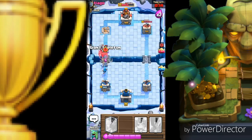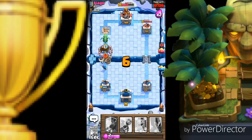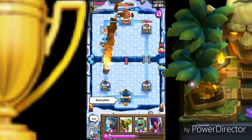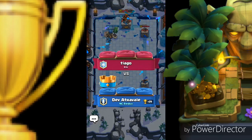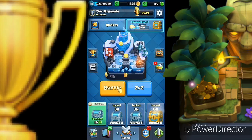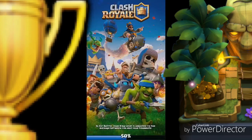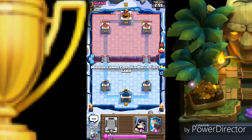Giant skeleton quickly dropped. Even if that rocket would have touched my tower, it won't do serious damage — the rocket cannot finish a tower. Let's hop into the next battle. We need only two more battles to win and then we are in Arena 9.